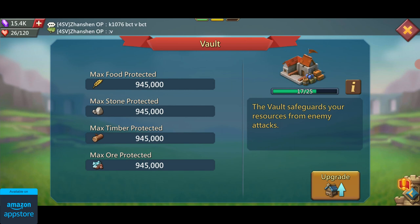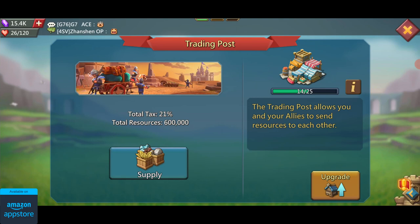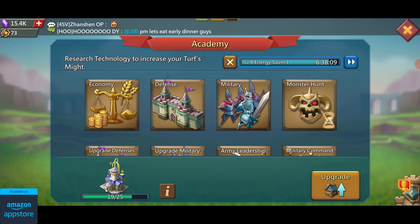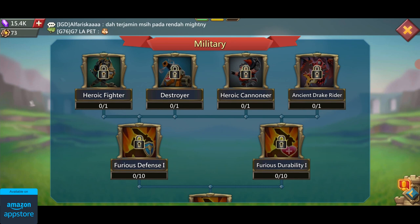There's the vault which protects your resources from getting plundered by enemies. You have hospitals which prevent your troops from dying in battle. The workshop lets you make equipment. The trading post lets you share resources with guild members. The embassy increases your reinforcement capacity and the battle hall increases your rally size. Then there's the academy where you can do different types of research, including research for unlocking higher tier troops as well as research that can reduce their cost by 30 to 40 percent depending on their tier.